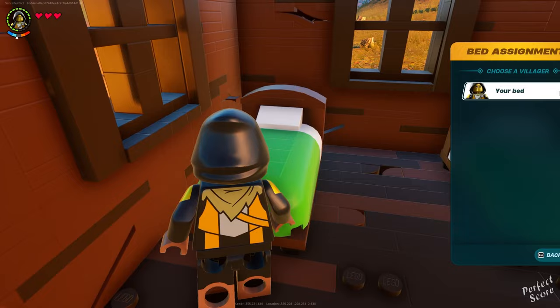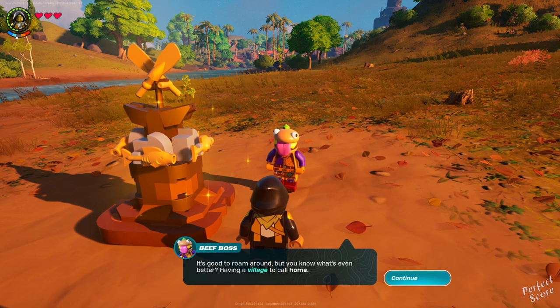Once you've set up your village square, you need to wait a little bit. You can just go continue building stuff or collecting resources, and eventually people are going to show up near the village square. In my case it was Beef Boss. Talk to him and then say "I want you to live in my village" and this will complete the quest.